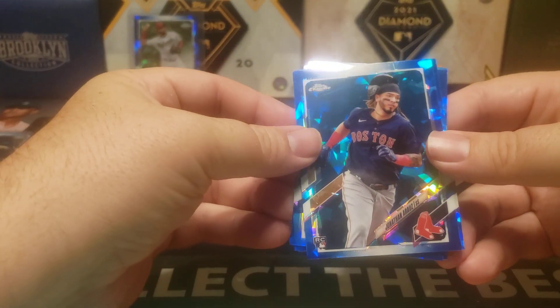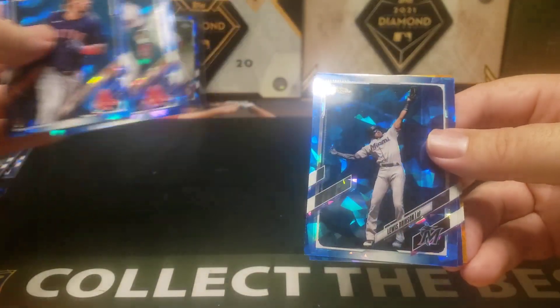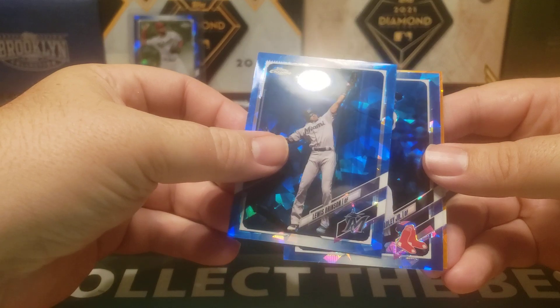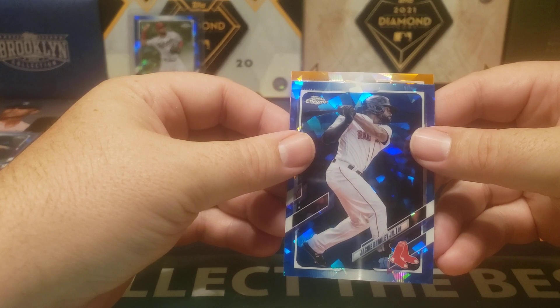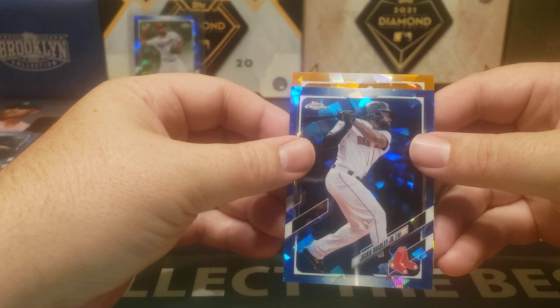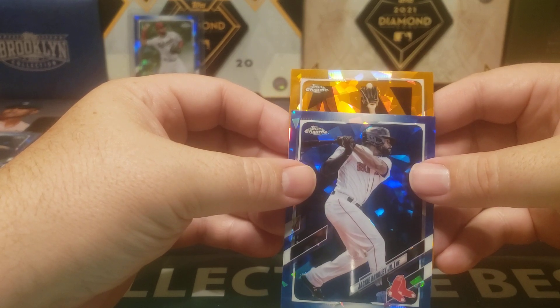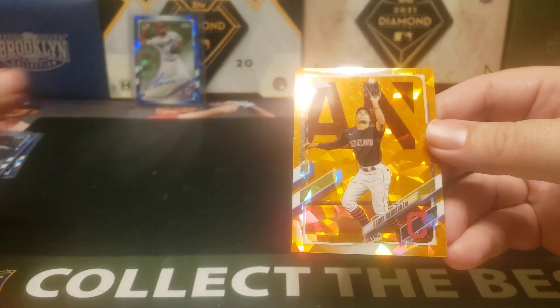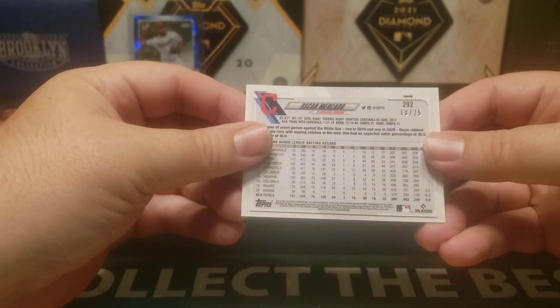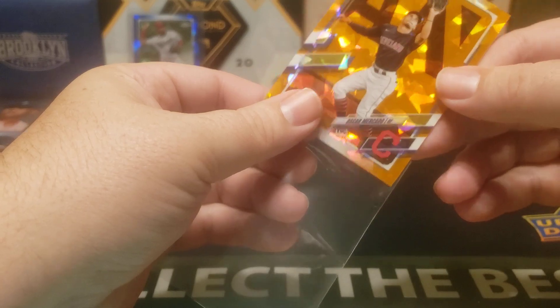Let's see what this one reveals. We have Jonathan Arauz, Michael Chavis, Luis Brinson, Jackie Bradley Jr., and... Oscar Mercado — Cleveland. And that is numbered 18 out of 25. So, a little womp womp on opening the box.